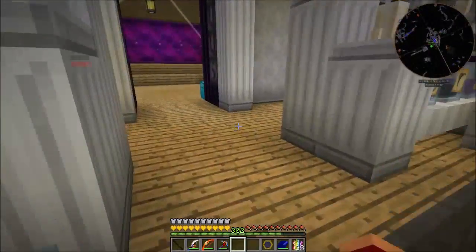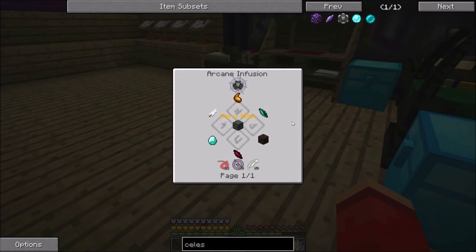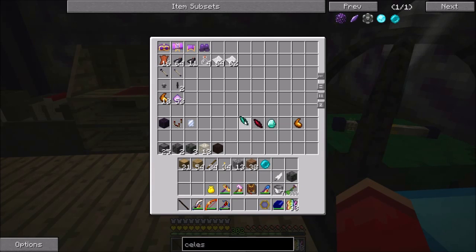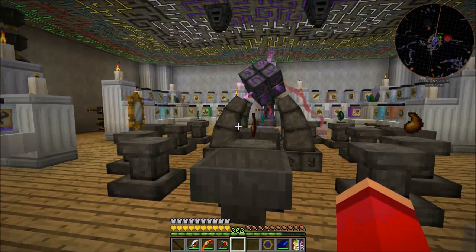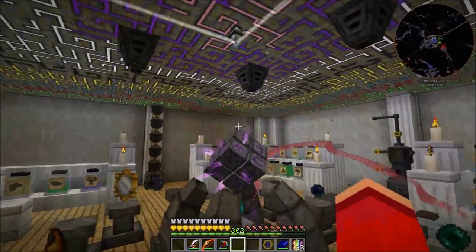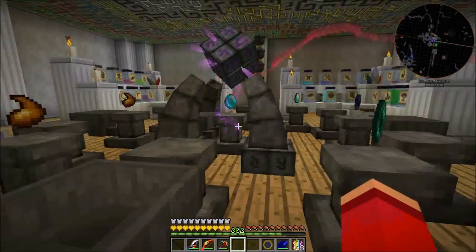Alright, so that one's gonna go. And then lastly, we need to make the gateway, which is all the remaining items. That is how many items? Around one? That's eight items around one object. Okay. This one takes a hundred ichor, so it's gonna be a little bit of a process. It's okay though, it should work out just fine.